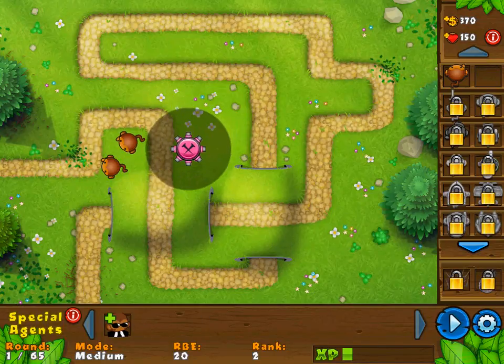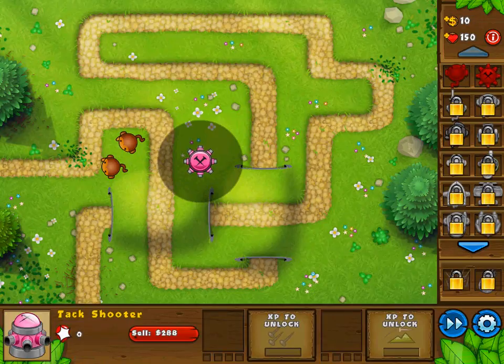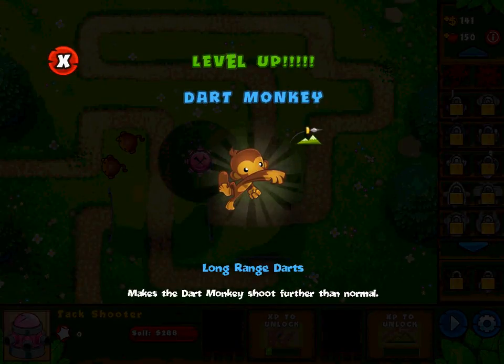It seems like I can actually pause this. Where exactly would I want to put this? Maybe right there. The actual gameplay doesn't require that much input from you as a player — it's mostly just putting down objects and then watching them pop all the balloons. Long range darts makes the dart monkey shoot farther than normal. Have fun unlocking all the new tower upgrades and discovering what they do. It seems like I am getting money for this as well.